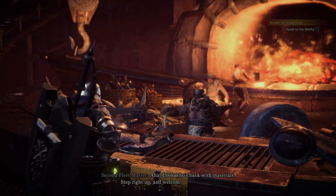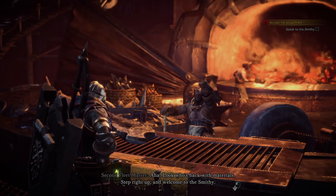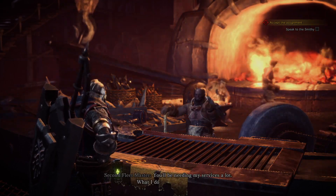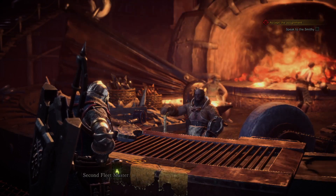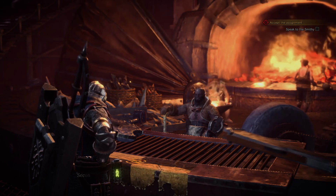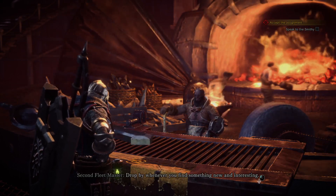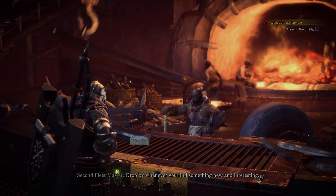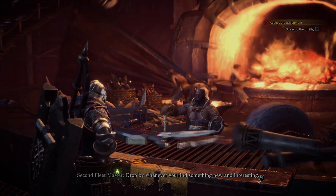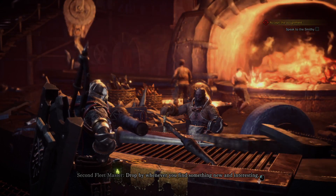Smithy says: 'There you are. Look who's back with materials. Step right up and welcome to the smithy. You'll be needing my service a lot. What I do for you is simple - when you head in the field and gather materials, I turn materials into weapons and armor. Drop by whenever you find something new and interesting.' I'm finding your conveyor belt very interesting. Is that cannon parts? No, that's lance, actually.